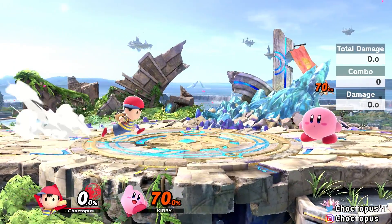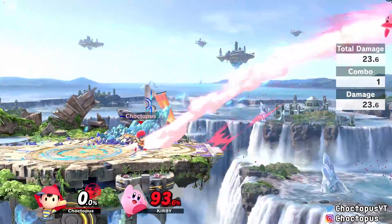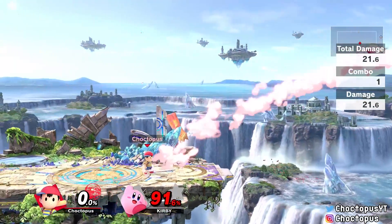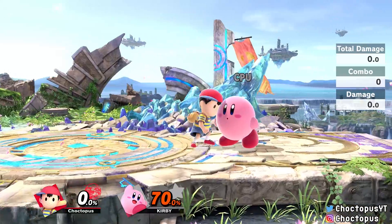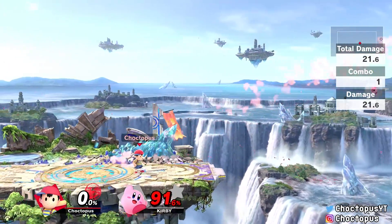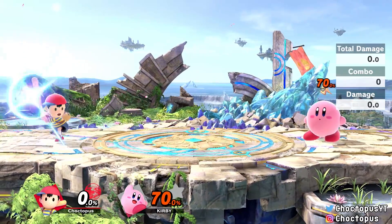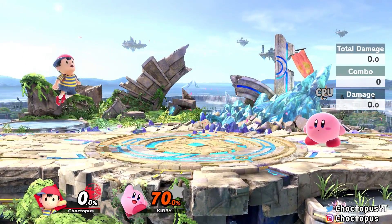If you're right up on top of the opponent you might have to charge it a bit to get the KO. You can also use the forward smash to knock back projectiles — it doesn't reflect everything but it reflects quite a few.